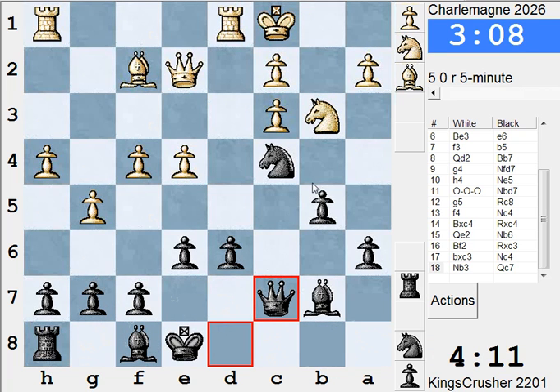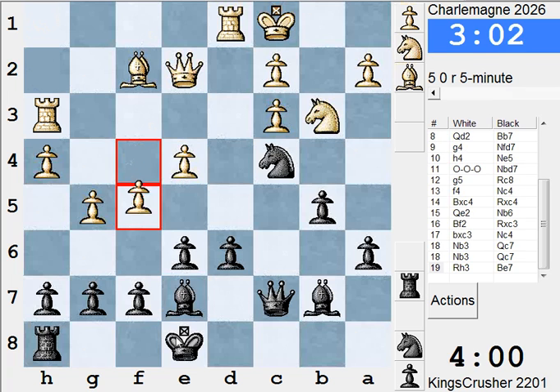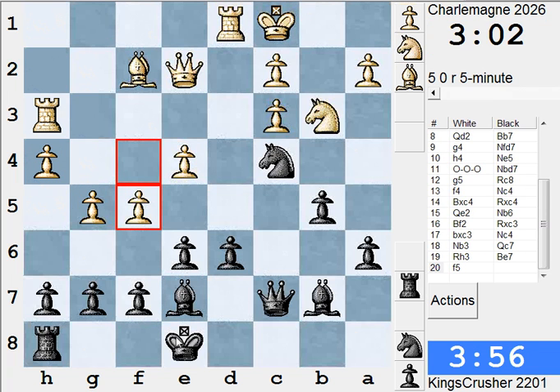Nb3 looks good actually. So g6 or Be7 - maybe just Be7, just carry on. Mind you g6, Bd4. So if I just castle now, I'll be castling into it it seems. I'll go back with the Knight or Kd7 or e5. I could go into it - I'll go into it.